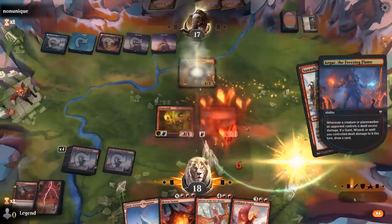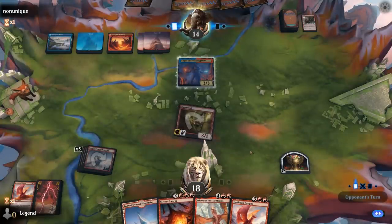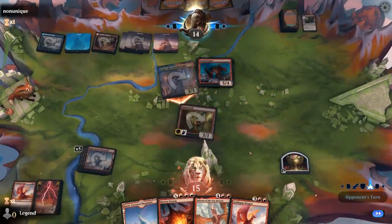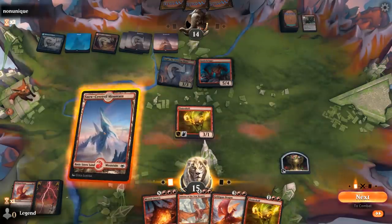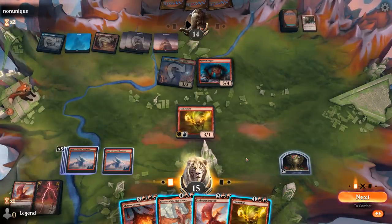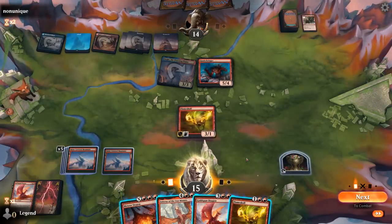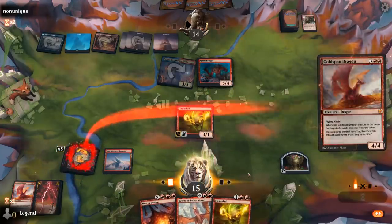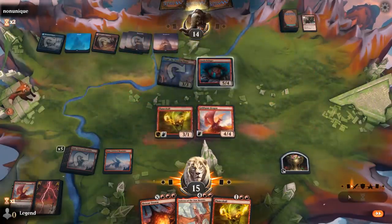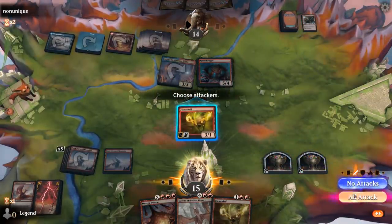Agar draws a card. Hopefully they just play another creature and we get to Meteor Swarm before Agar draws some more. There's a Quakebringer — this should be a nice clean 2-for-1. If I play Goldspan and attack, I have five mana and could still Meteor Swarm for two. Let's live the dream. They've got more removal — I'm going to get punished if they have another Squash. Ouch. That's highly unfortunate. Got punished for my greed.